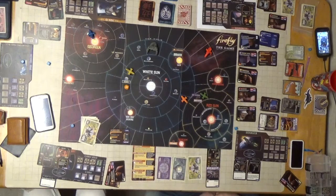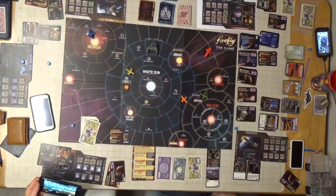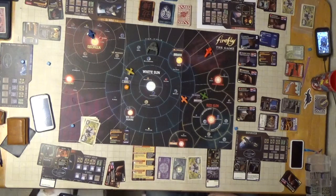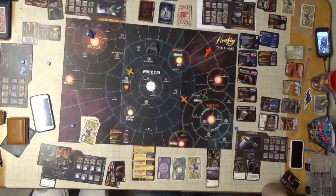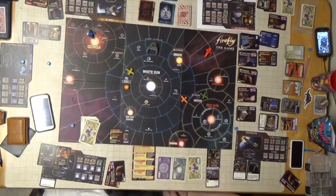You can actually remove disgruntled tokens. In addition to becoming disgruntled after not getting their cut, crew can also become disgruntled as a result of other nav, job, or misbehave cards. When a crew becomes disgruntled, place a disgruntled token on their card. It's important to keep your crew happy - there are risks to navigating the verse with a bunch of cranky crew. If your crew members get two disgruntled tokens, they are immediately discarded.